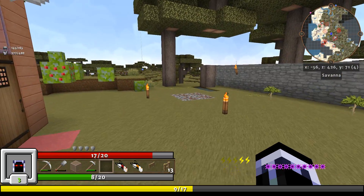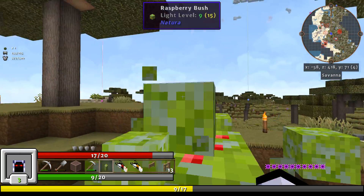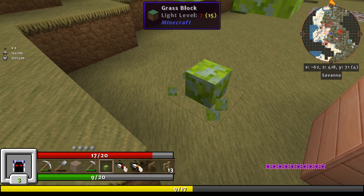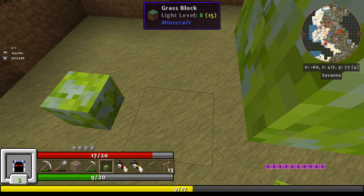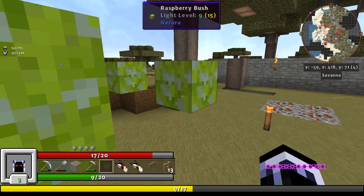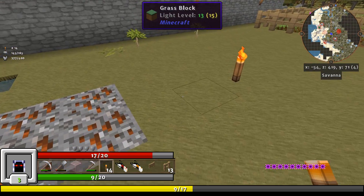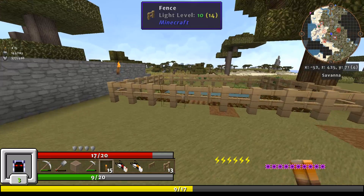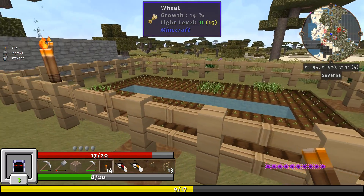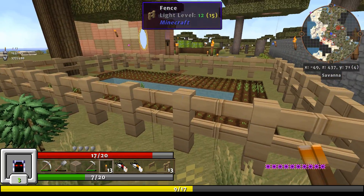Got a big tree going. I thought I just broke that — oh, I got two of them, that's nice. We'll stick those there. Where are my torches? We'll put some torches down. Now that we have the farm established, I guess next episode we will do a mine or something.